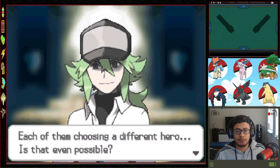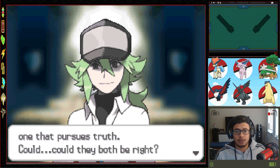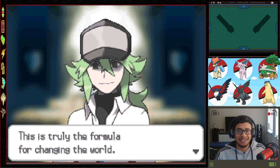N speaks after the battle: his ideals and feelings were stronger than mine, it seems. He wonders about Reshiram and Zekrom each choosing a different hero — is that even possible? Two heroes living at the same time, one pursuing ideals and one pursuing the truth. Would they both be right? It's not by rejecting different ideas, but by accepting different ideas, that the world creates a reaction. This is truly the formula for changing the world.